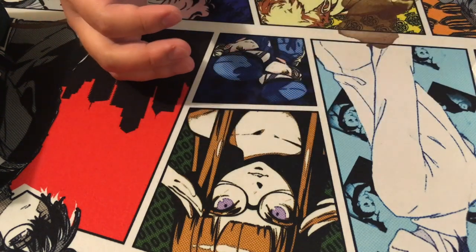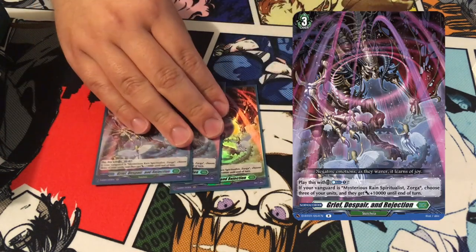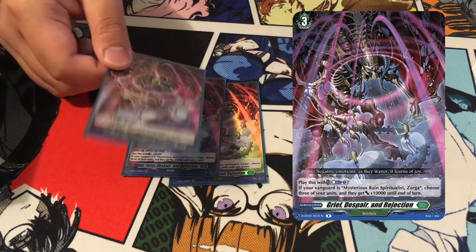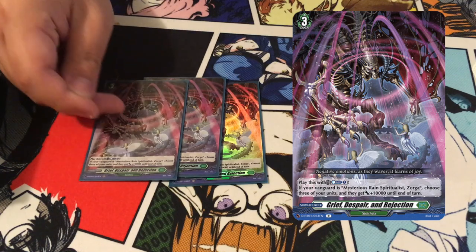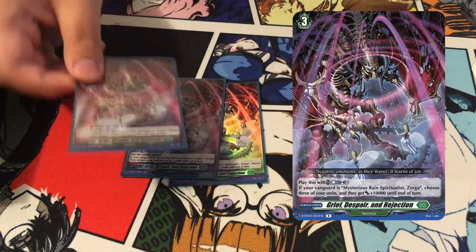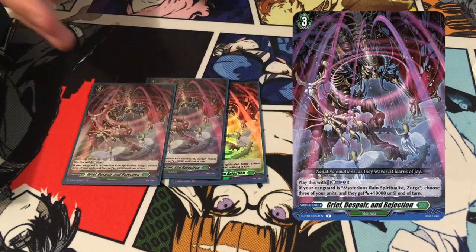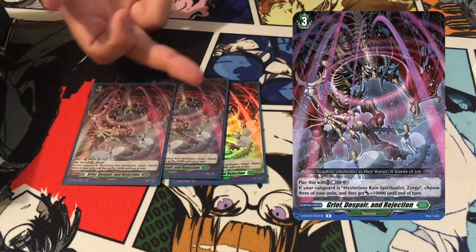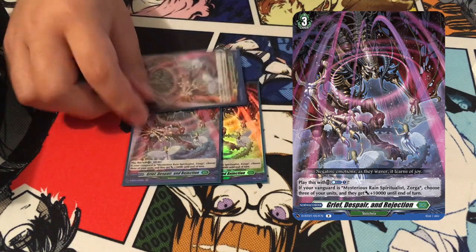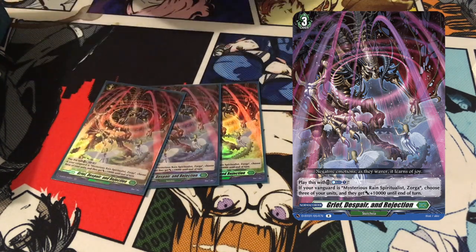Next up is the orders, the bread and butter of this deck. We play three Grief Despair and Rejection. Why? Because if you can't persona ride, why don't you make your own for counterblast one? When you're on Zorga you counterblast one and choose three of your units and they each get plus 10k. So you just get a free persona ride effect and if you did persona ride you just have 30k beaters up front — that's insane. Hitting really big numbers almost consistently is really strong, and being able to use Alchemagic with this in your drop zone means you just have to manage your resources properly.